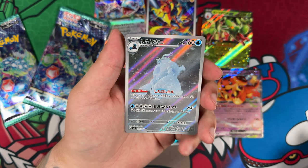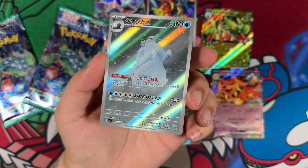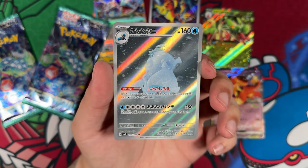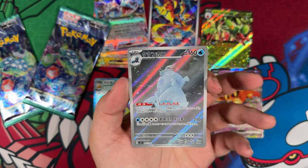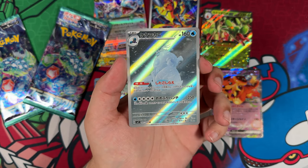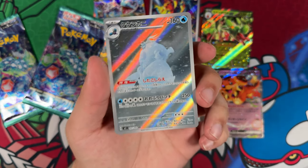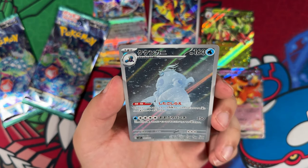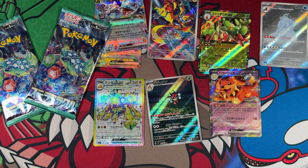It's the Cramorant! That's also a really cool one. We may not have pulled the Reboot, but we did pull the Zeraora, we pulled the Lacy, and we pulled the Cramorant. That looks really, really cool as well. Mitsuhiro Arita of all people illustrated that one. There we go — that is our last pull from this box.